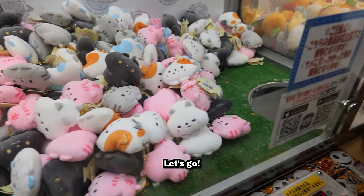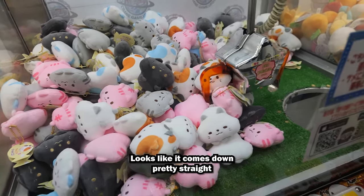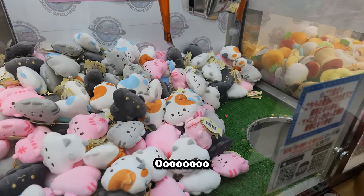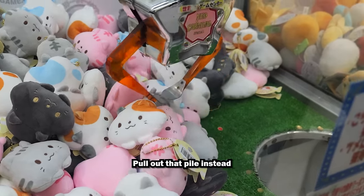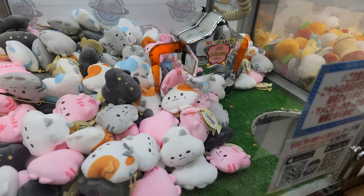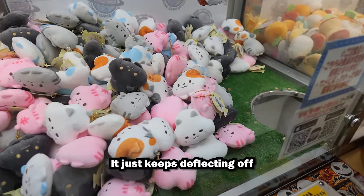Nyanko cats — let's go! The calico one on the top is what you want. Let's see — it looks like it comes down pretty straight. Just move the pile. It went behind him. Pull out that pile instead. Come on, come on. It just keeps deflecting off. Dang. Good tries though — no kitties this time.